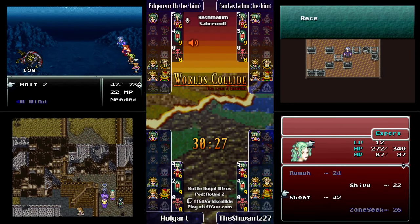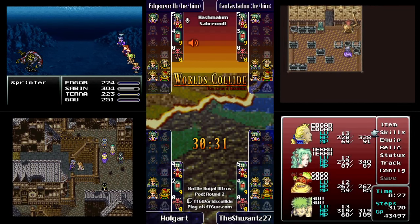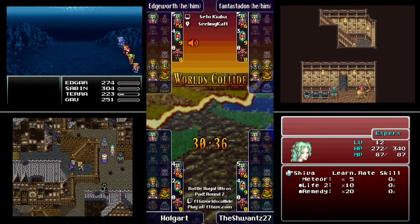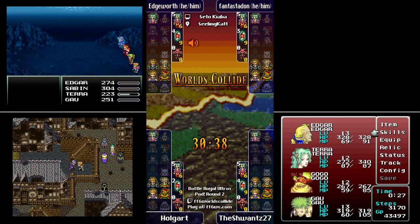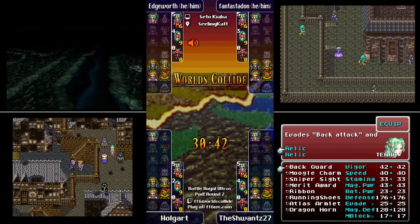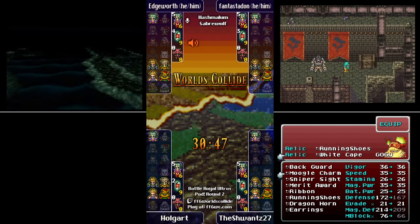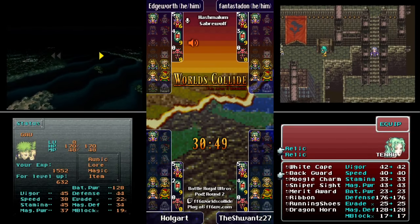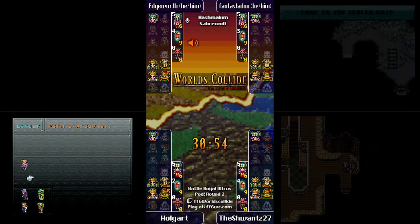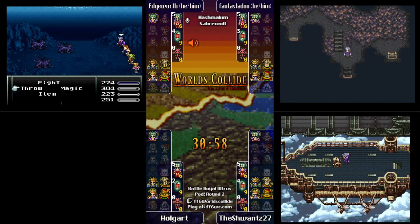Edgeworth is going under the water and will get a Shiva by the end of this. Phantastodon is going into the treasure room and then probably the Esper Cave. Holgart is getting his Gau now. Schwantz is doing some menu prep work — the true boss of Final Fantasy 6 Worlds Collide — the Atlas Armlet probably. Atlas Armlet would go well with a Hero Ring on your Thrower.